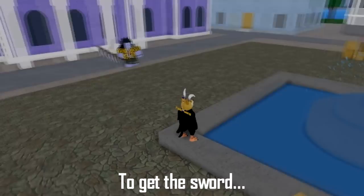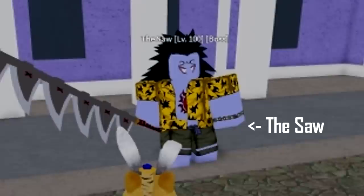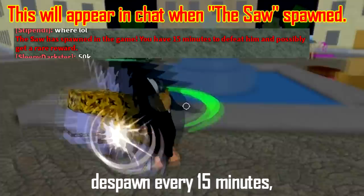To get the sword Kiribachi, you need to kill the saw in the Logetown. Logetown is located at the middle of sea. The saw spawns randomly and despawns every 15 minutes, or you can buy respawn bosses with Gamma Pass for 450 Robux in the shop.